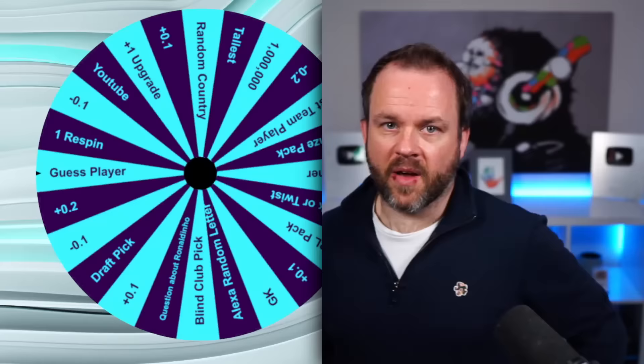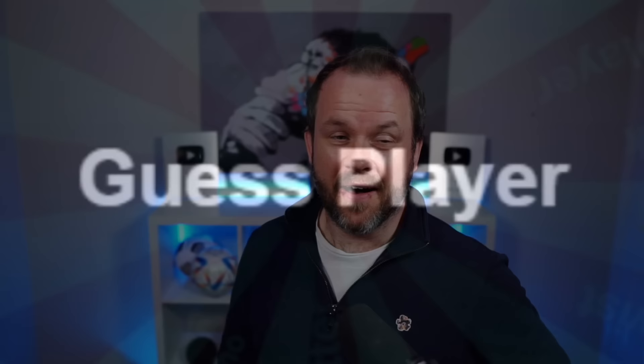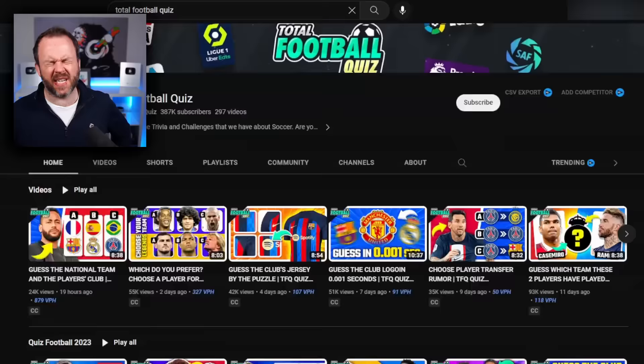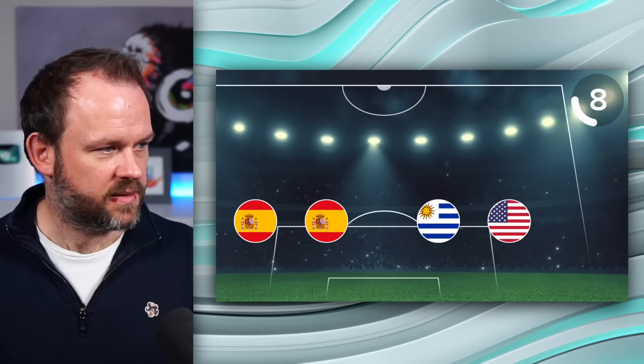I think we get a striker. I've actually put a monetary value on here - a million coins - I've got to get the player closest to that value. So we're on Total Football Quizzes YouTube page and I'm just going to scroll and pick a random quiz. We're going to go for that quiz right there: Guess the football team from Defenders. And we're going to go for the first one. If I get it right, I can use any striker I want. If I get it wrong, I'm going to use the lowest-rated Brazilian striker in the game. I'm pretty sure I'm going to nail it.